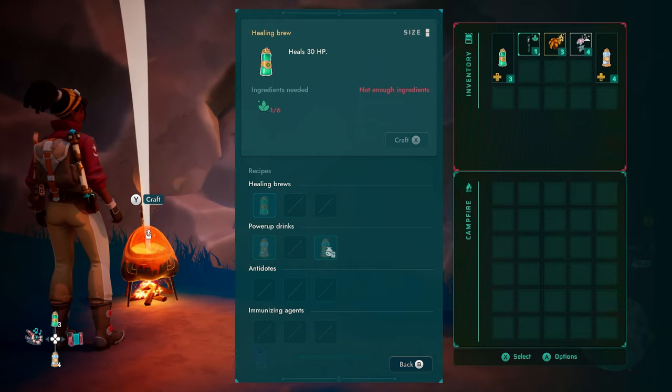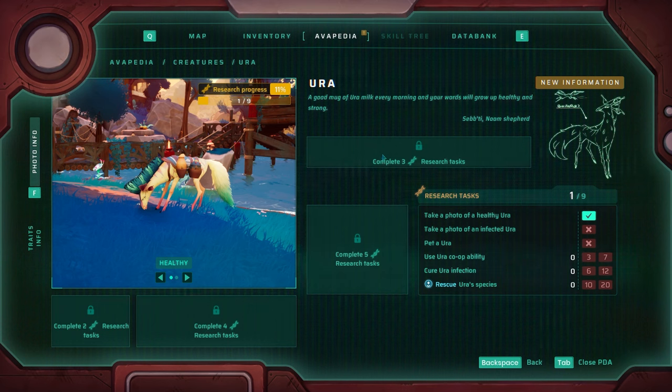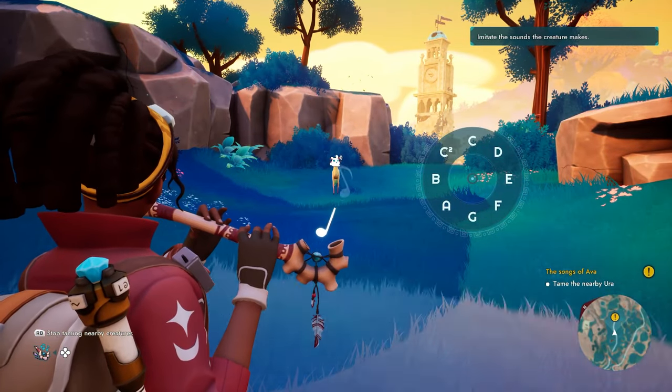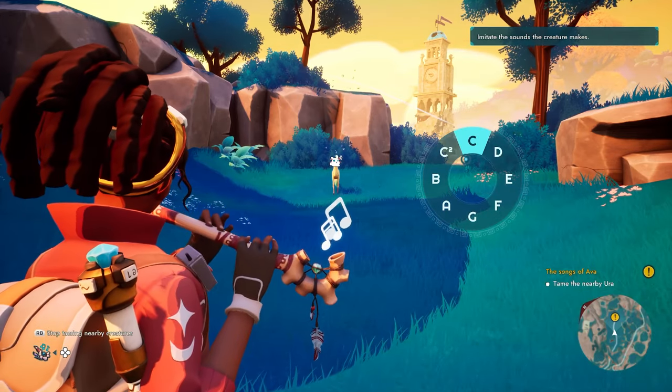The Avapedia is your guide, storing all information about the creatures you save. Completing research tasks listed in the Avapedia enhances your knowledge and skills. And there's more to taming than just catching wildlife — you play enchanting music in a small puzzle game to lead or control creatures, helping you overcome obstacles like getting through barricades or dropping down bridges.